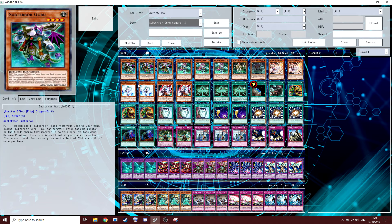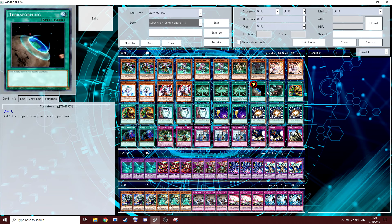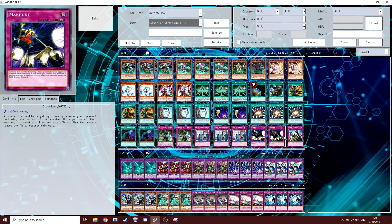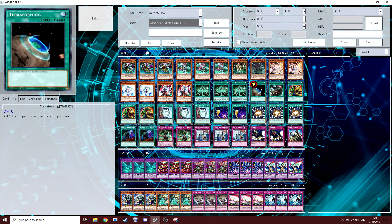Third decklist — same basic shell: two of each hand trap, Ghost Ogre included, a third Duality, Cosmic Cyclones, two Final Battle, two Crackdown, and a Solemn Judgment.